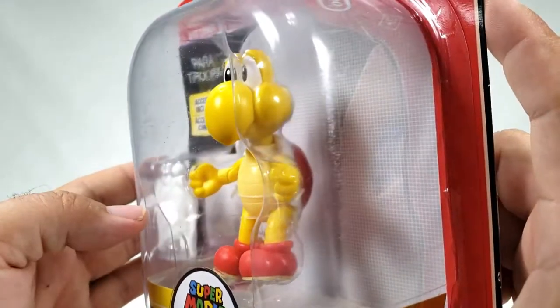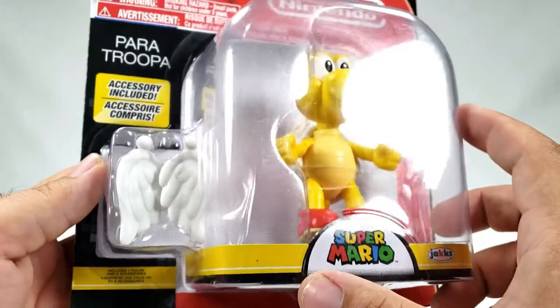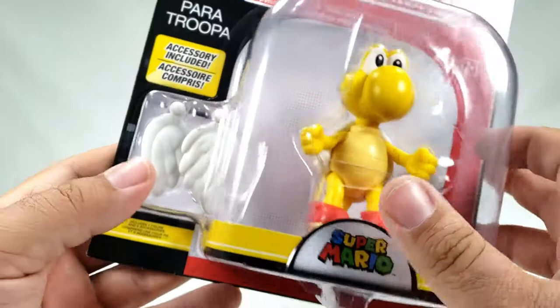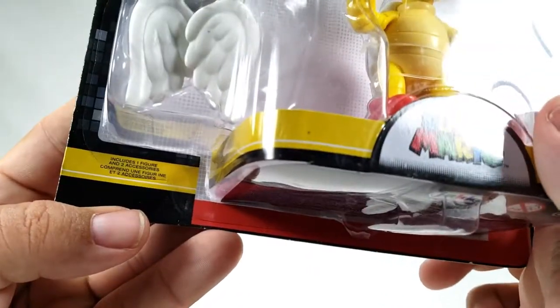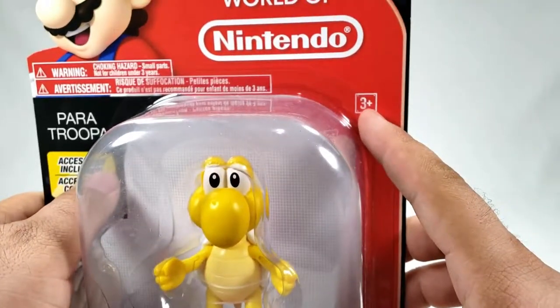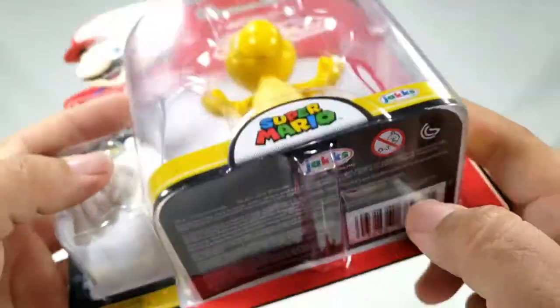You've got the Paratrooper right there, a little turtle guy, and you've got the wings hidden there as an accessory. It includes one figure and two accessories — they're breaking up the wings entirely. Ages three-plus, and Jakks at the bottom.